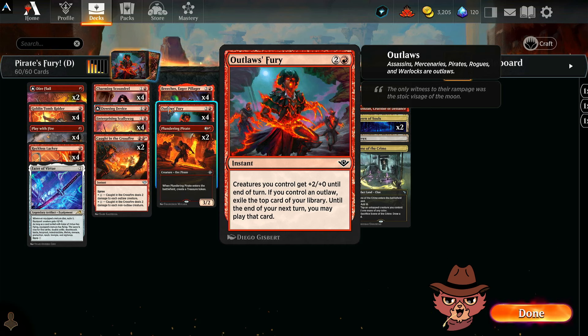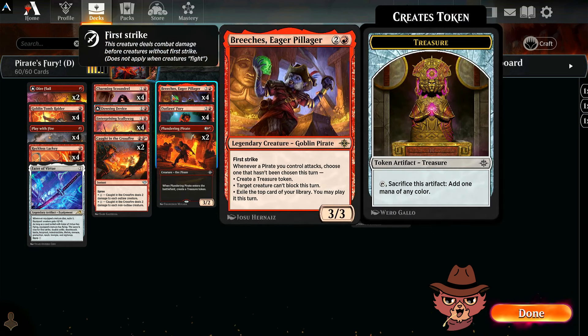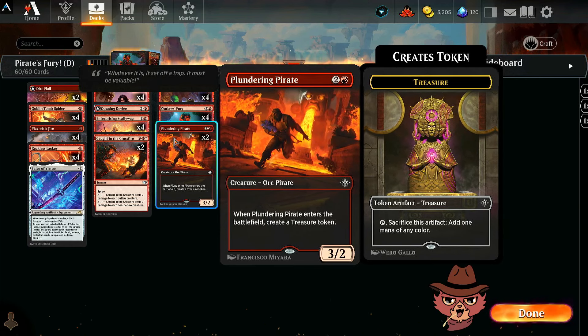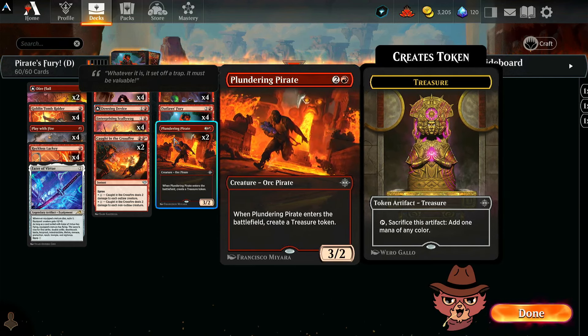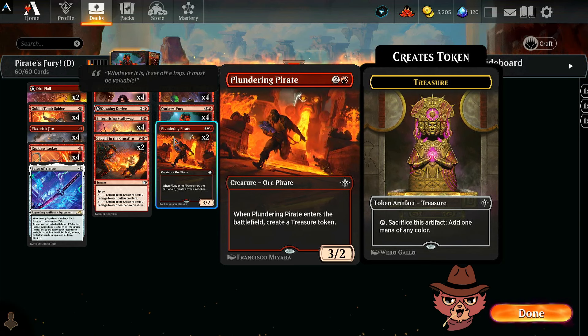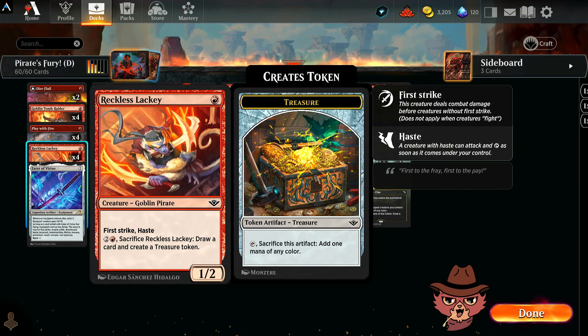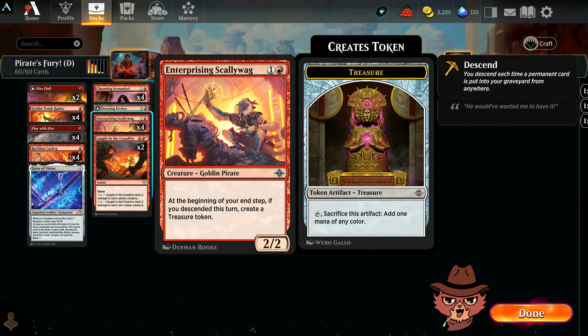We have a bunch of outlaws packed in that are pirates as well. We've got Breaches in here as a four-of — gonna be excellent. I have a couple Plundering Pirates, a three-mana 2/3 that creates a treasure token on ETB. The treasure tokens are going to really come in handy with a small artifact theme packed in to work well with Goblin Tomb Raider. We have Reckless Lackey here in the one-drops — a one-mana 1/2 with first strike and haste. For two and a red, you can sacrifice Reckless Lackey, draw a card, and create a treasure token.